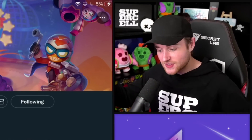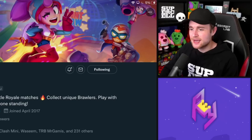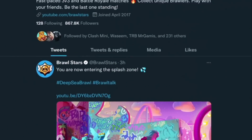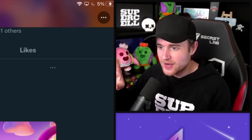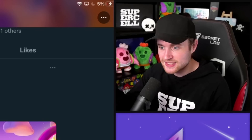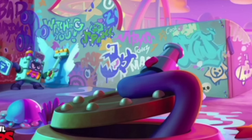And that is of course the Brawl Stars summer update. I think we can all agree a lot of the build-up and speculation has been quite heavy this time around, so very excited to hop straight into this video and get a little bit more information. We're starting things off on the Brawl Stars Twitter page with a tweet that came out three hours ago: 'You are now entering the splash zone, hashtag Deep Sea Brawl, hashtag Brawl Talk' with a link to the Brawl Talk itself. We're going to be breaking down this picture very thoroughly later on in the video because most of the time we get a large bulk of the sneak peeks from this photo.